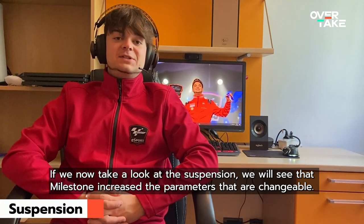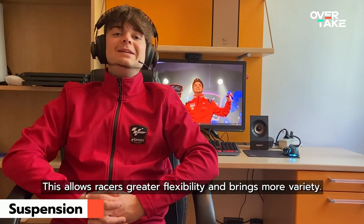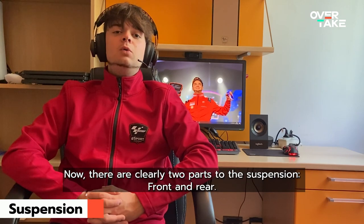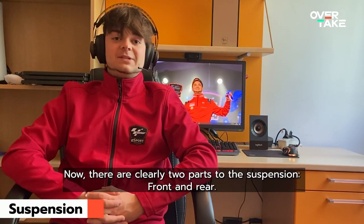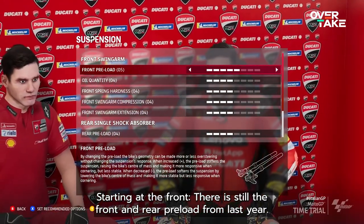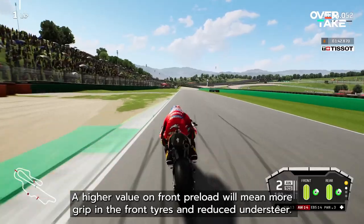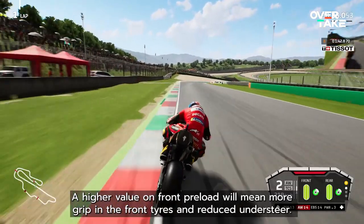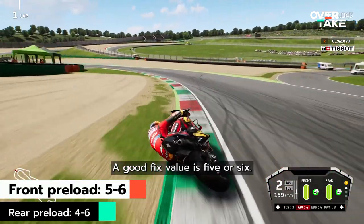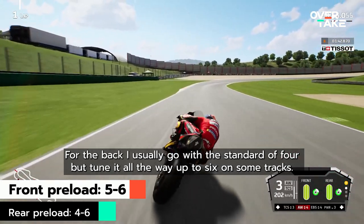If we now take a look at the suspension, we will see that Milestone increased the parameters that are changeable. This allows racers greater flexibility and brings more variety. Now, there are clearly two parts to the suspension, front and rear. Starting at the front, there is still the front and rear pre-load from last year. This determines the height of your bike. A higher value on front pre-load will mean more grip in the front tires and reduce the understeer. A good fixed value is 5 or 6. For the back, I usually go with the standard of 4, but tune it all the way up to 6 on some tracks.